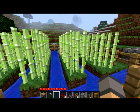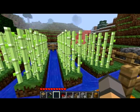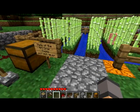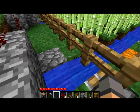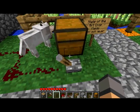I especially like sugar cane because if it doesn't have a constant flow of water next to it, it just disappears — well, it turns into an item. So what I've done is create an irrigation system. All you have to do is hit a piston and all the water stops.